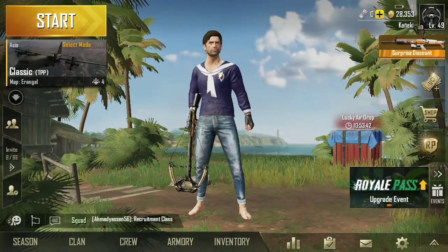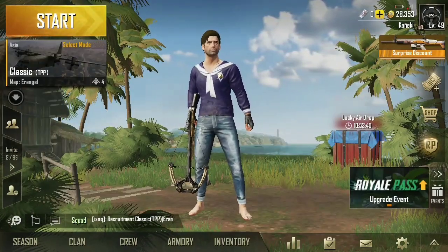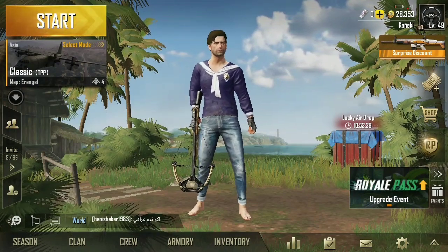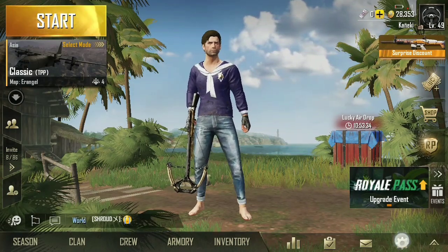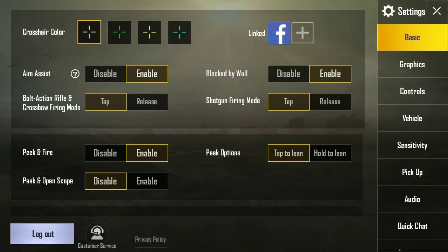Hey, welcome to this new video. It's really simple — first you have to go to the settings, which is over here. Click on the settings, then you have this option called pickup.